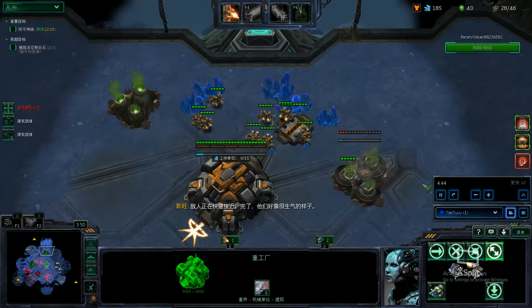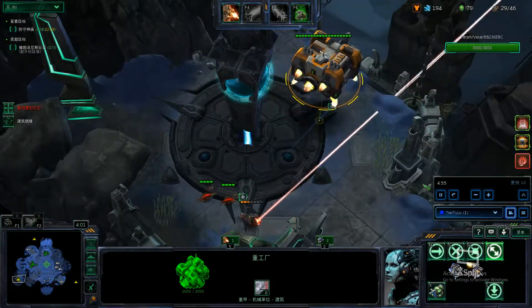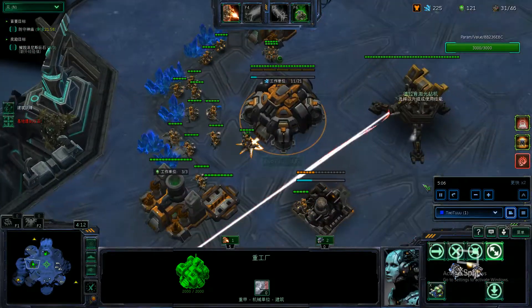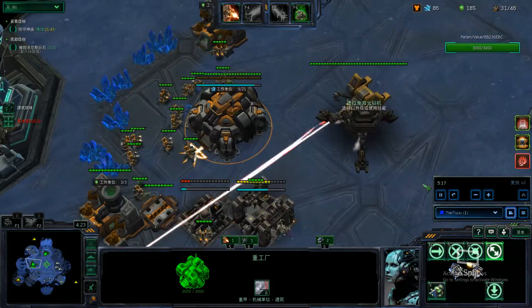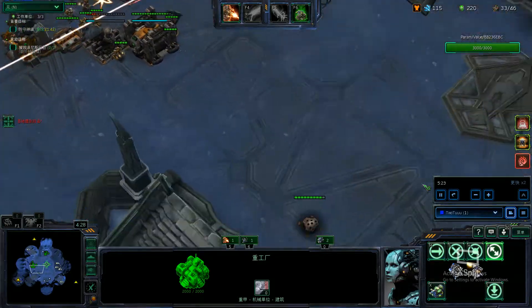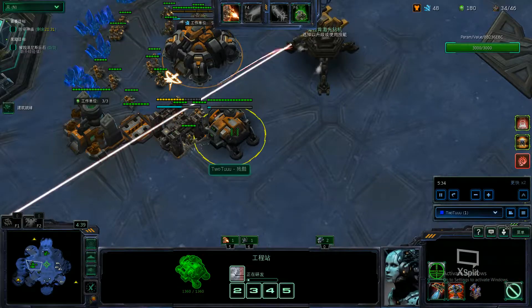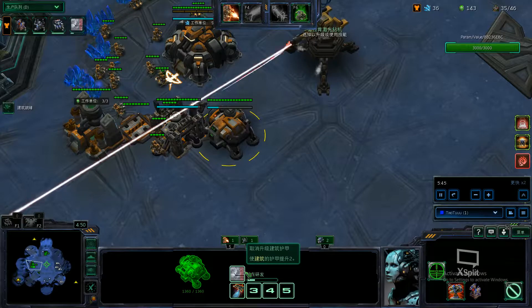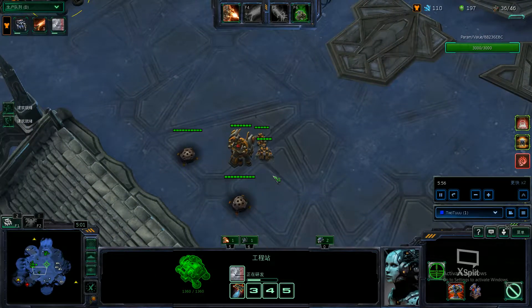We're going to get our gas so that we can get our armory as soon as possible. The first wave will be handled really easily, so we don't have to worry about that. Now we get our eBay so we can get a missile turret for the next wave. If you don't get a missile turret, your laser can kill them, but it's just safer. One missile turret will be enough for the early game. We want to multi-build both of these buildings because they're both important, and we're going to get the armor first so our turrets can fight without dying.